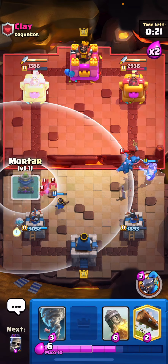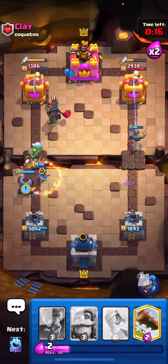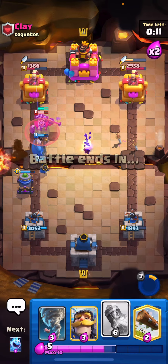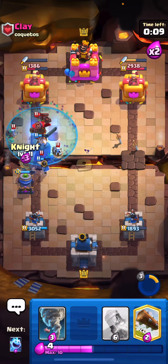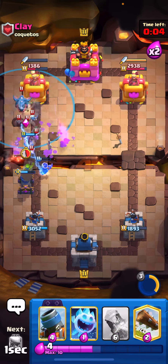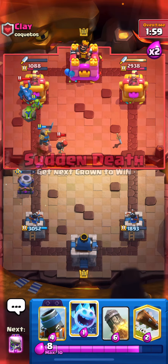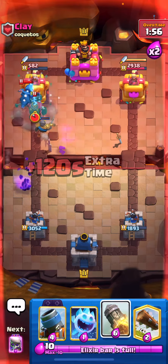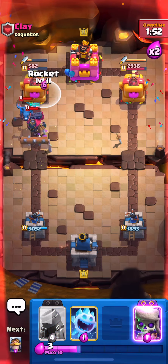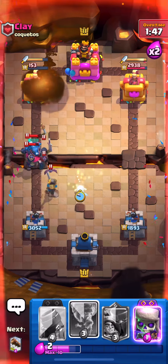Let's play an ice spirit and get an evil mortar down with that little prince. He's gonna go for the skeleton king — the right play probably would have been playing his golem to kite, but I don't think he had the elixir. We can just play the knight in front and then tornado that e-drag back so it doesn't chain onto the mortar, and we can get some nice mortar damage. We're in a pretty good position here.